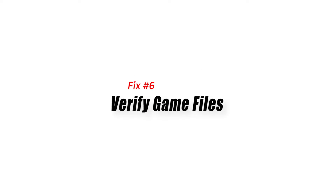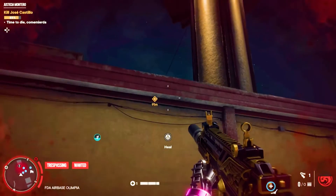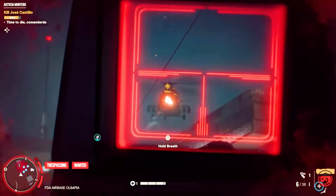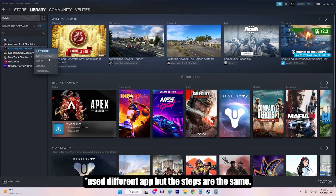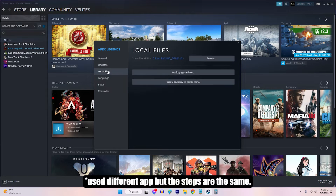Fix 6: Verify Game Files. Verifying game files and reinstalling can help fix the Far Cry 6 black screen issue by ensuring the game's files are intact and correctly installed. Verifying files checks for any corrupted or missing game data, while reinstalling replaces any faulty files, resolving potential issues causing the black screen problem.